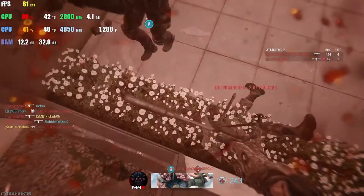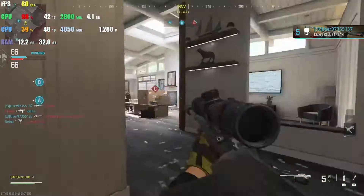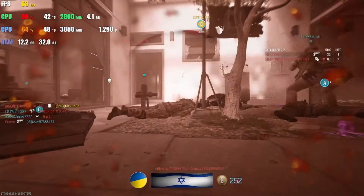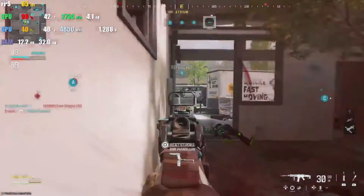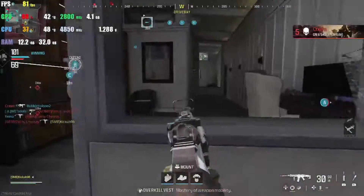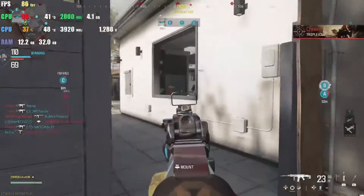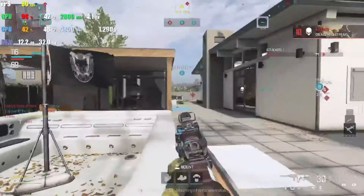Friendly UAV on station. Enemy is taking Bravo. Enemy is securing Bravo. Enemy UAV active. Securing Objective Charlie. We're losing Alpha. Enemy is taking Bravo. We're taking Charlie. Friendly UAV on station. Enemy is securing Bravo. All objectives are under threat. Enemy is taking Alpha. Friendly UAV on station. Enemy is taking Bravo. You're halfway to mission complete. We're losing Alpha.